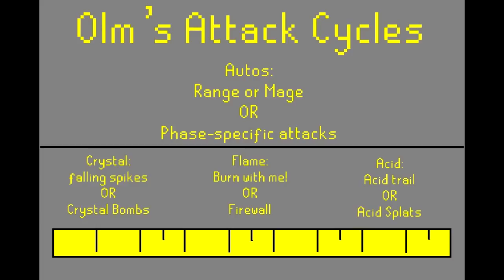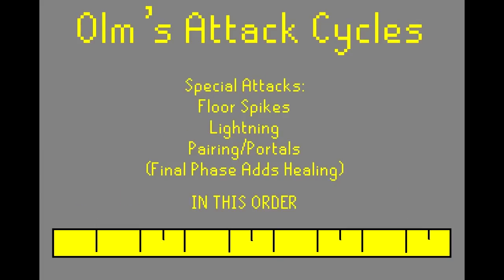During Crystal Phase, it's Falling Spikes or Crystal Bombs. During Flame Phase, it's Burn With Meat or Firewall. During Acid Phase, it's Acid Trail or Acid Splats. Ulm's special attack cycles are Floor Spikes, Lightning, and Portals. These are what happen in between the Autos.